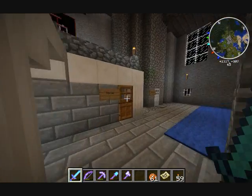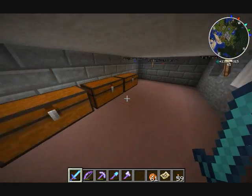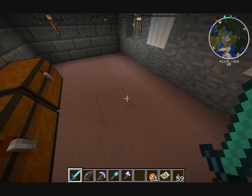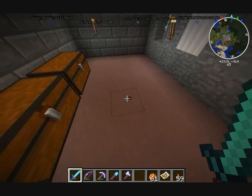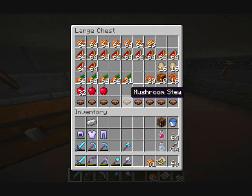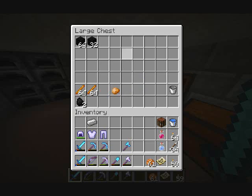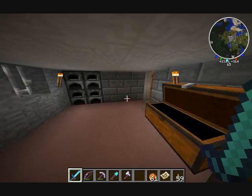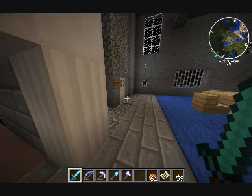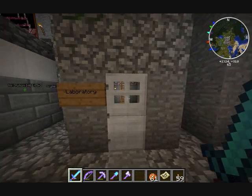There's a kitchen — trying the cement floor look here. Doesn't look quite the same as in the other building but it still looks kind of cementy. Got food chests, meat, veggies, random stuff for cooking. Got my ovens there. I'm not really a big kitchen guy — microwaves work fine for me.